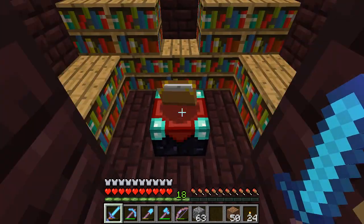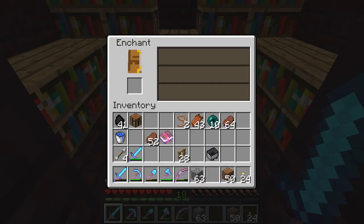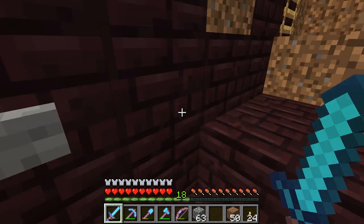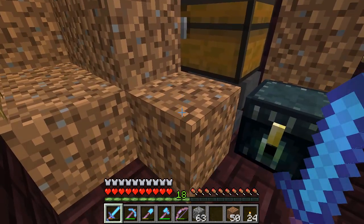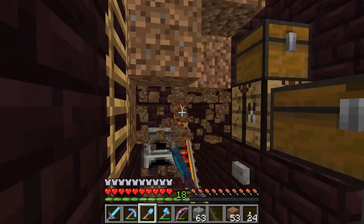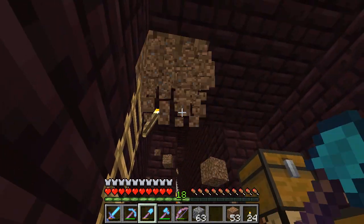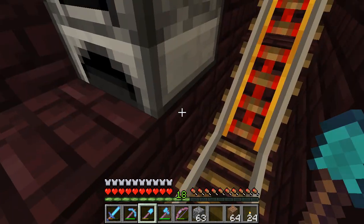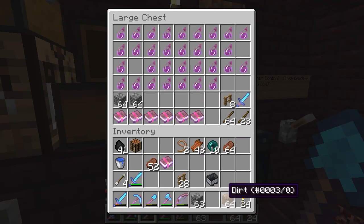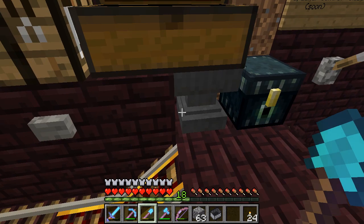I didn't bring any books with me, but here's the enchanting table. You just use that. And that is the blaze farm. I just pull this dirt back out and collect it all. As I've said before, leave it as you found it or better, so I put that dirt back.